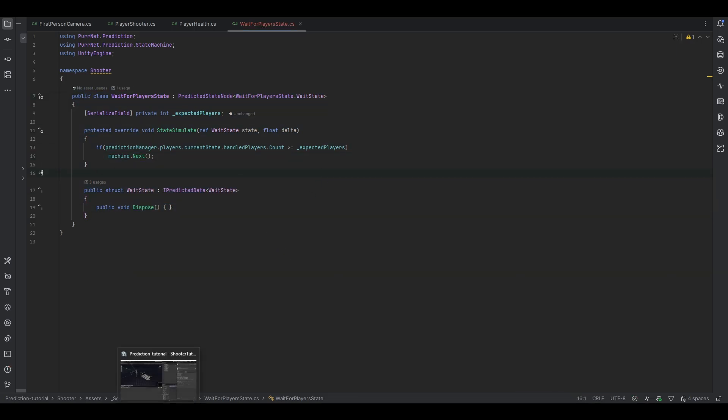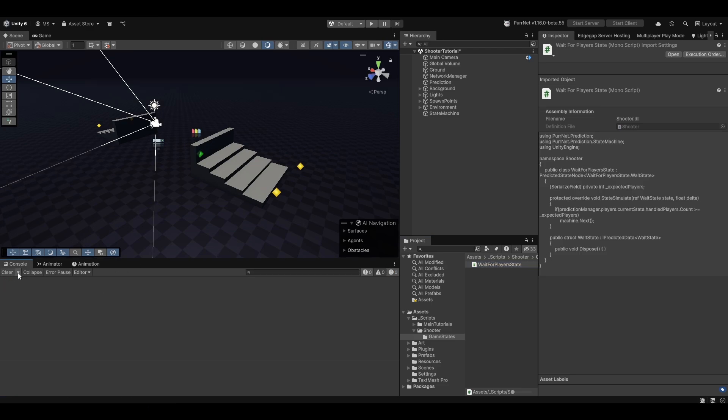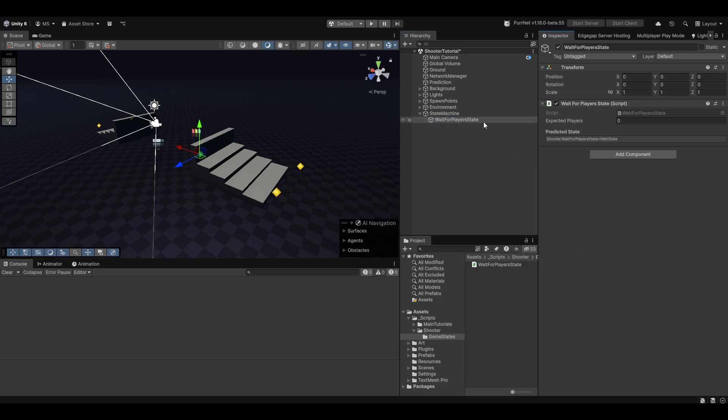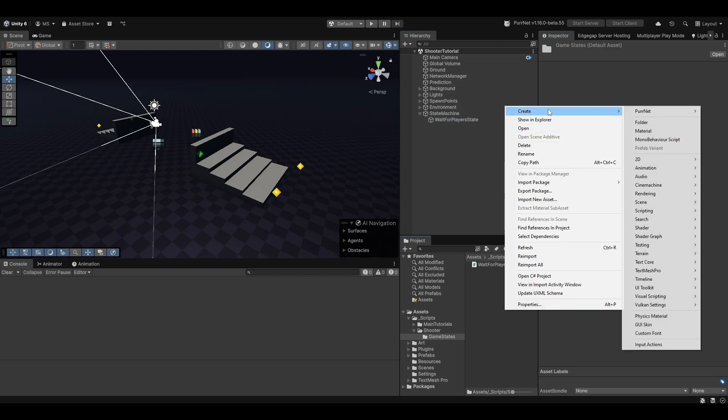Mind you, I'm programming all of this on the fly and I haven't planned this out, so I might be missing something. I do actually like making a game object for each of these — it just makes it a little easier to organize as our states grow, but it's really up to you. I'm going to drag and drop the state in there and say right now we're waiting for one player, for example. Now let me just make the next state.